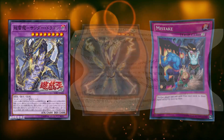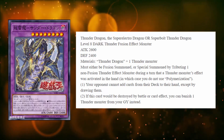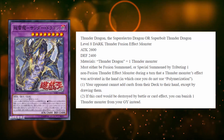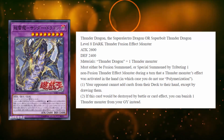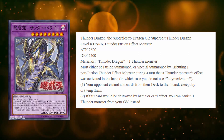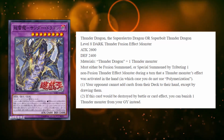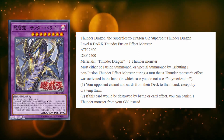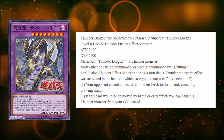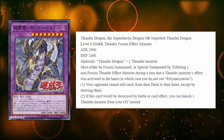Effect number two: if this card would be destroyed by battle or card effect, you can banish one Thunder monster from your graveyard instead. That takes this card from great to amazing — you're getting built-in protection. It's smart card design because if you tribute a Thunder monster to summon this, you immediately have at least one layer of protection. If you use Thunder Dragon, which is probably the most common trigger, it can be in the graveyard too. And since Thunder Dragon is not a hard once per turn, you can use it a couple of times and get three Thunder monsters in the graveyard. Your opponent is looking at a one-sided Thunder King Rai-Oh with great stats that can't be destroyed by battle or card effect three times during that turn, since the protection effect is also not a hard once per turn.